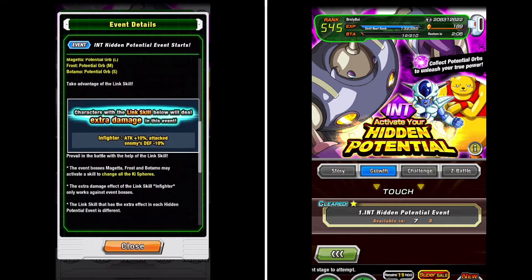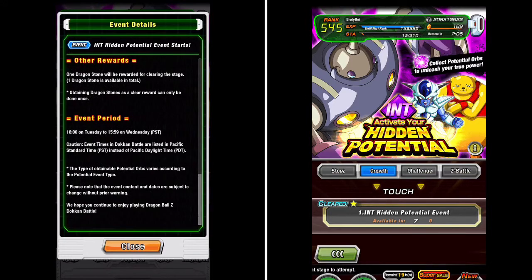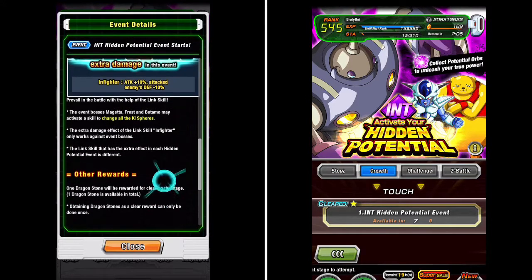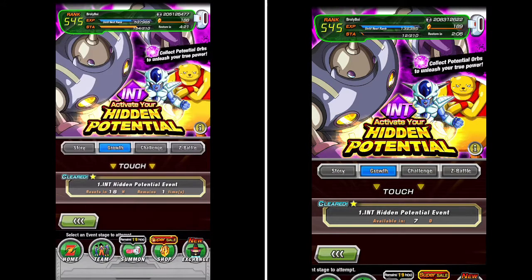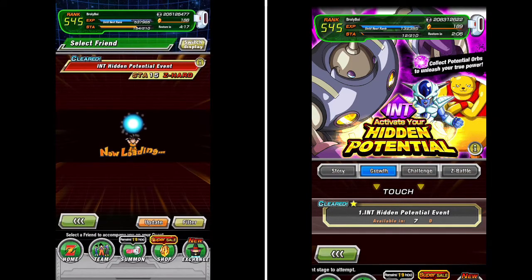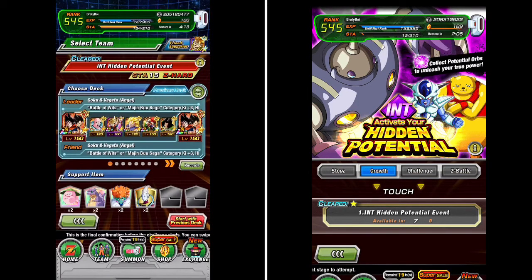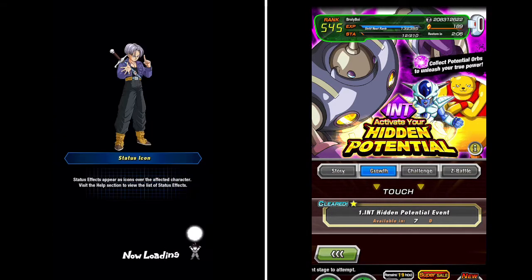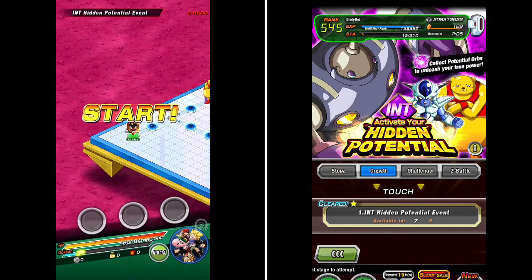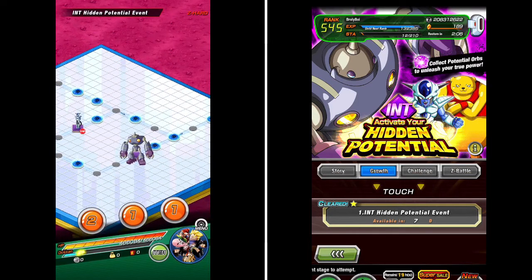The first event we're going to look at is the hidden potential event. Each day a different type of hidden potential event will be up for you to do. It goes from Agility to Tech to Int to SA to Strength. So it's a very good event to do to get some orbs. I'm just using my Majin Buu saga team — you can use any team. These characters are not really strong.